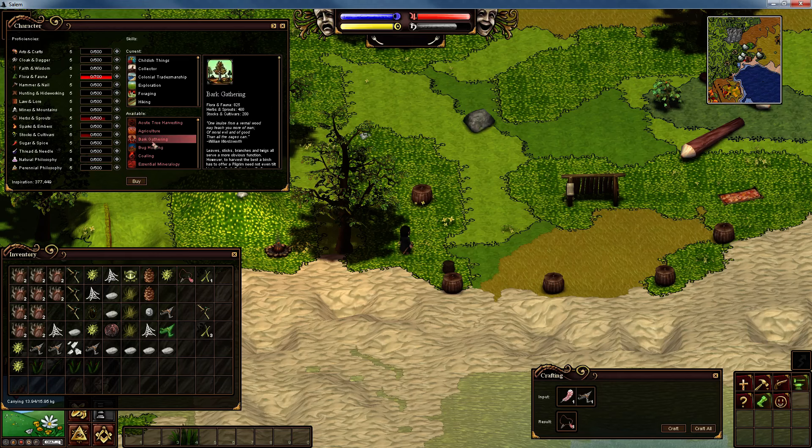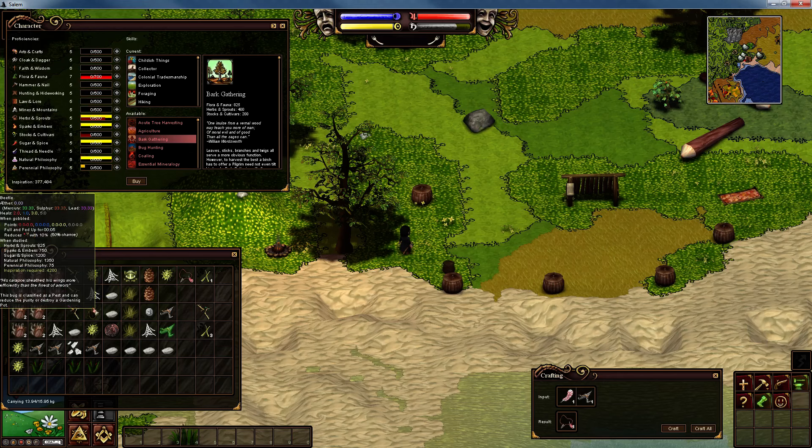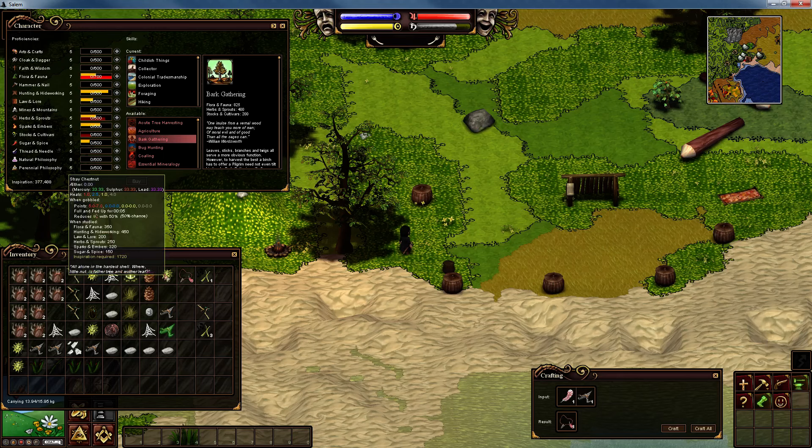That's the one we want - bark gathering. You're probably asking why these are turned dark red and not light colored. It's telling us that one or more of our skills is not high enough - in this case it's flora and fauna, which needs to be 825. We're currently only on 700. So we look to see what gives us the most flora and fauna. The grass whistle gives 300, a rock gives 440, a broken bur gives 375, a beetle doesn't help, and that's 350.